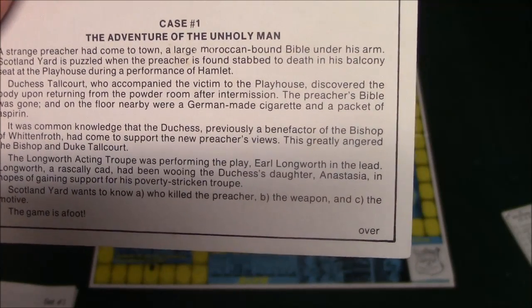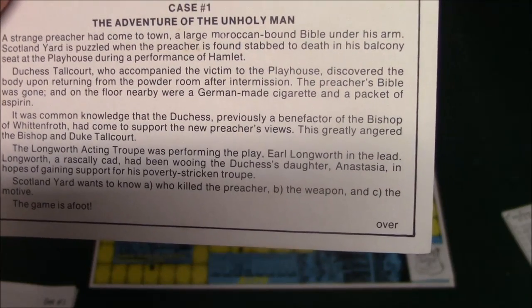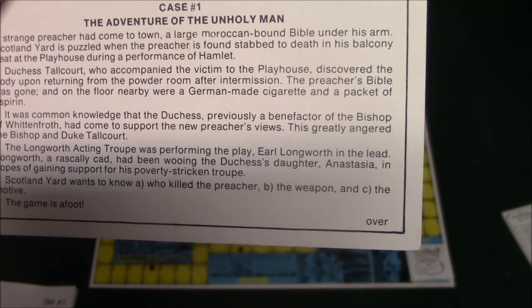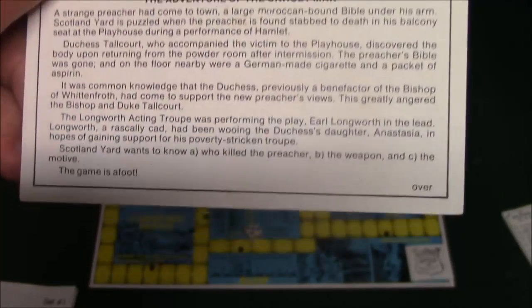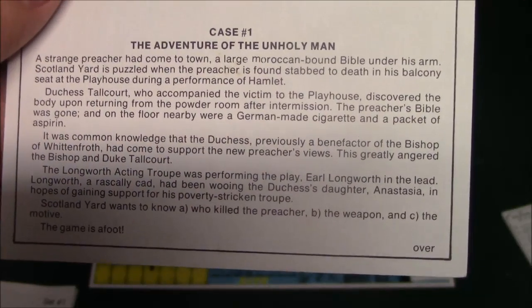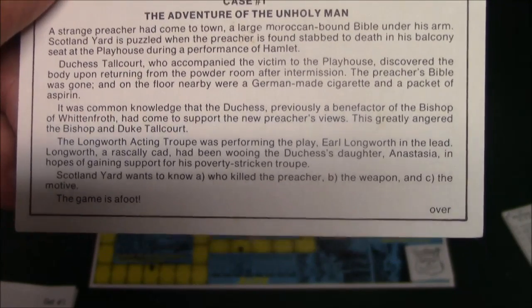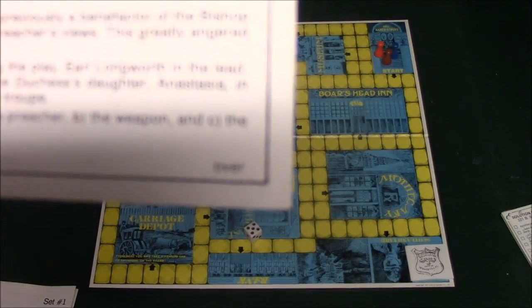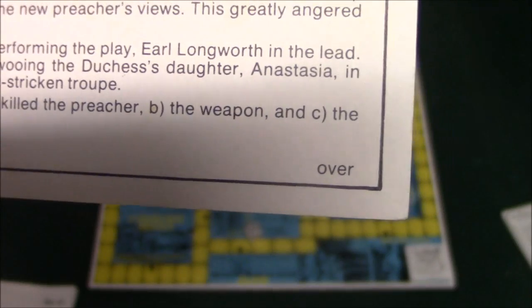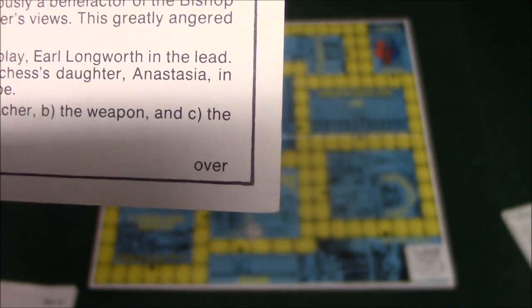In this case, a strange preacher has come to town with a large Moroccan bound Bible under his arm. Scotland Yard is puzzled when the preacher is found stabbed to death in his balcony seat at the playhouse during a performance of Hamlet. These cards give you more information about suspects in the case, and near the bottom it says what you need to do — Scotland Yard wants to know who killed the preacher, the weapon, and the motive. The game is afoot.